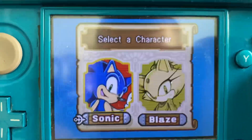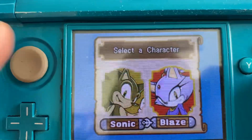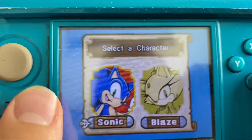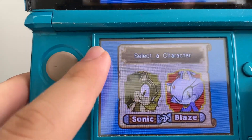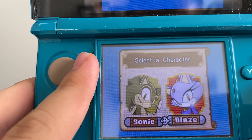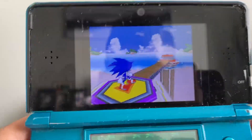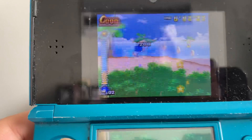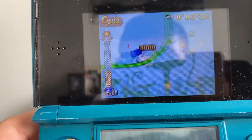Unlike Sonic Rush 1, where it's divided into Sonic's story and Blaze's story, in Sonic Rush Adventure it's optional to select who you want to play as. If you want to play as Sonic, go for it. If you want to play as Blaze, go for it. I'm gonna play as Sonic because he's my favorite. I like Blaze — she's a good Sonic character — just not in a weird way.